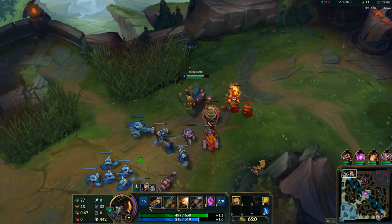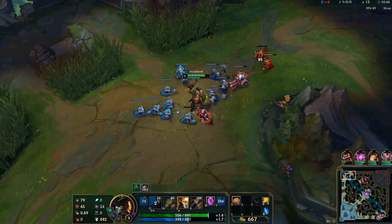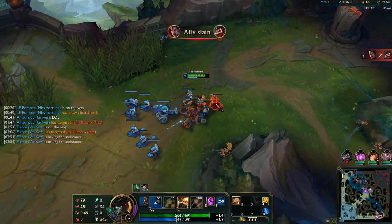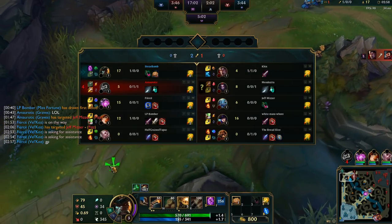There are people who are still struggling versus Darius post six. They can get a kill on him, they can bully him all in lane, and then all of a sudden they can't transition that into a victory. The way I'm going to be demonstrating that is as my jungler dies from invading.